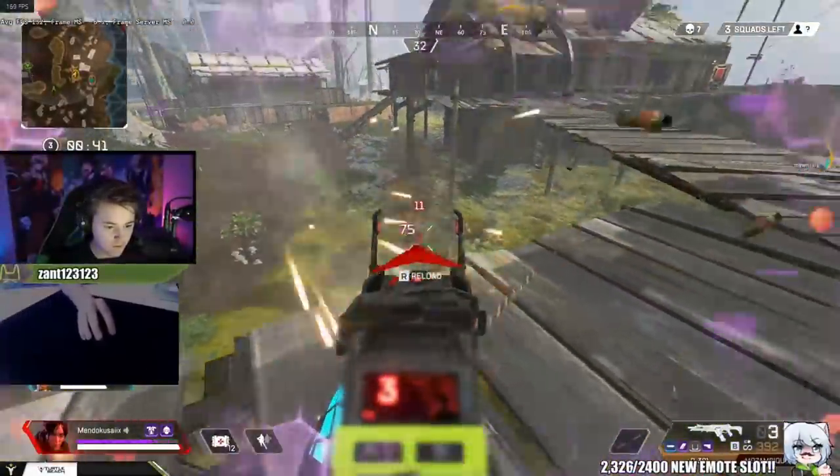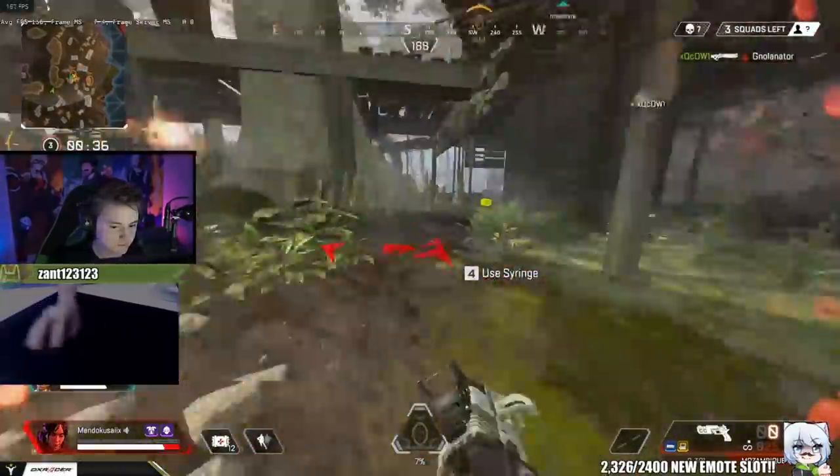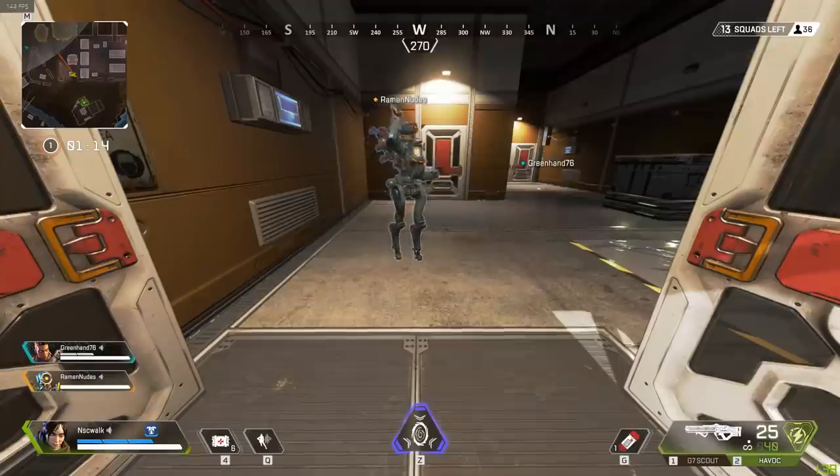You can drop a portal in a doorway, run away, and then camp a portal to always get the first shot on an opponent if they decide to chase you through the portal. And even if they don't chase you through the portal, it means you'll be blocking off a doorway in its entirety so they cannot run through it.